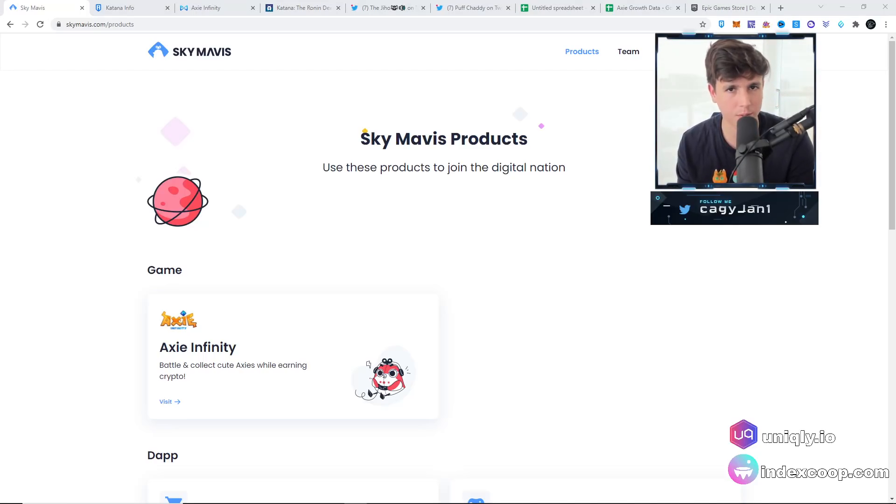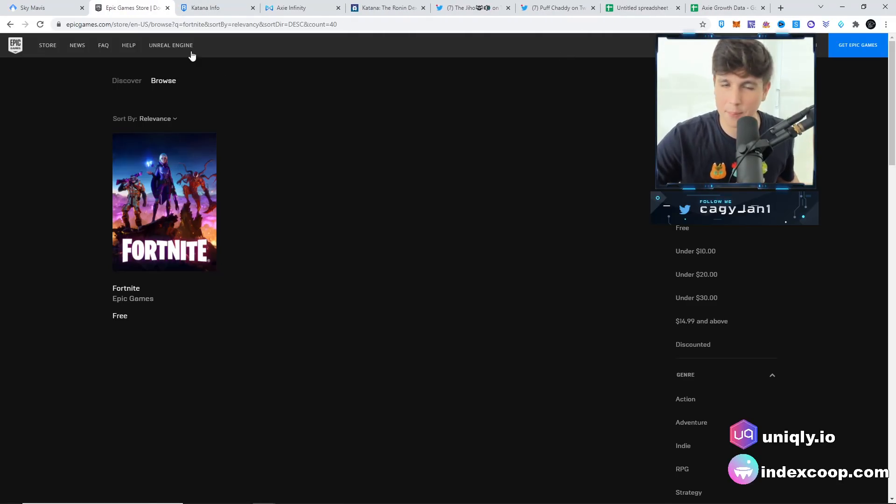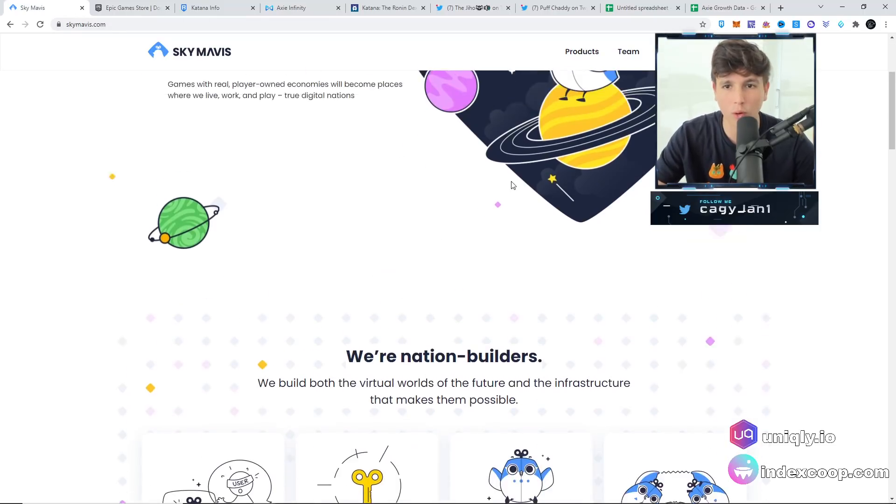Why is this going to be the number one gaming blockchain? It's very simple — they have the number one game right now in all of NFT and crypto. They have 2.5 million daily active users. No other blockchain, no other game, has that amount of users playing daily. Axie Infinity is basically the Fortnite to Sky Mavis's Epic Games. They only have one game right now, but they're going to keep adding games in the future — all with player-owned economies, just like Axie Infinity.